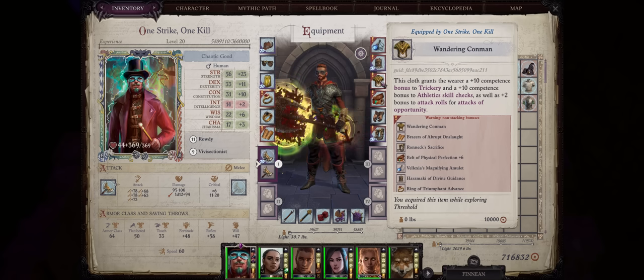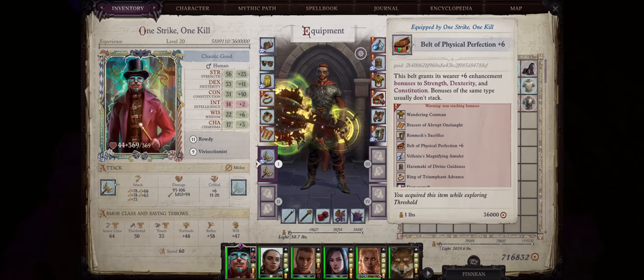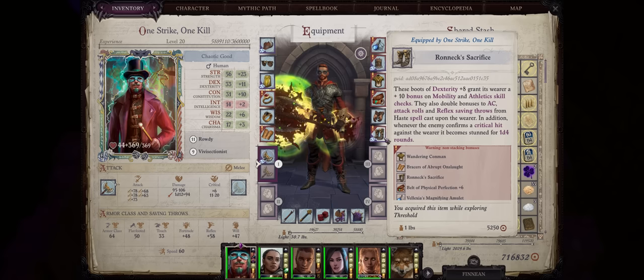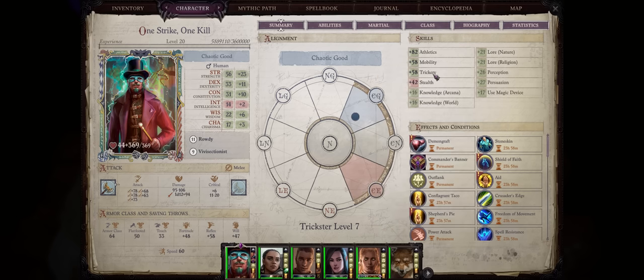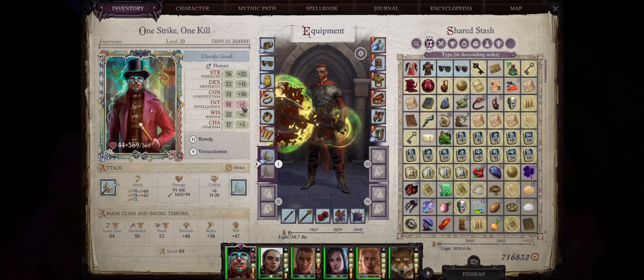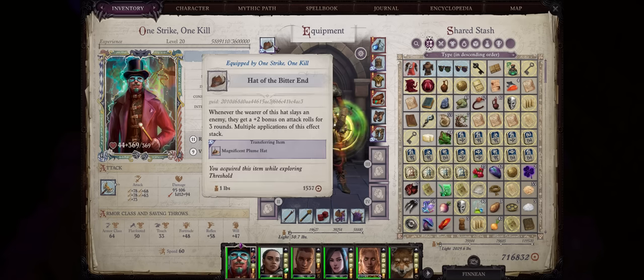For Shirts, Wandering Calm Man is by far the best for the extra boost to Attacks of Opportunity. For Belts, first Belts of Strength, but eventually you just want all physical scores maxed. For Gloves, ultimately Gloves of the Death Dealer for even higher sneak attack damage. For Boots, you don't necessarily need Rodnick's Sacrifice since we aren't a Dexterity-based character, but it can help increase your Rogue skills despite not having high Dexterity. For Helmets, we don't really need any mental stat, but for the start you can go with Headbands of Wisdom so you aren't as hit by enemy mind-affecting spells and abilities. Eventually, just the Hat of the Bitter End for the best boost to attack bonus.